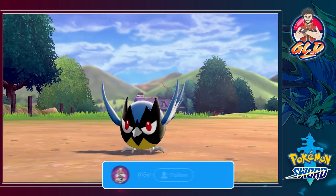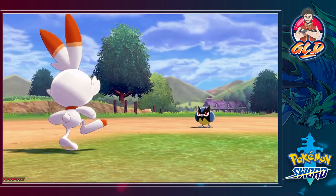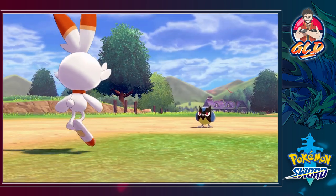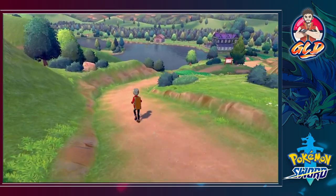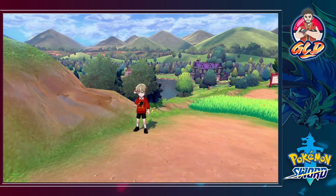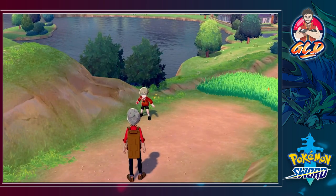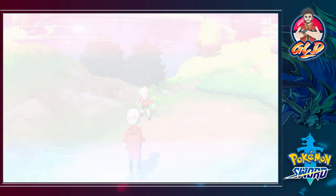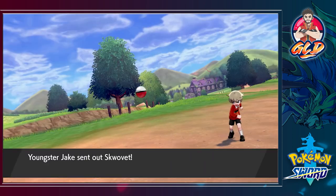I guess that's a big thing right here. Let's move on - there are two other Pokemon around here. Oh wow, a Rookidee - let's run away. Now there are some trainers around and this guy is looking at me funny. He says 'It's common manners for Pokemon trainers to battle when their eyes meet.' What if I didn't look at you? Okay, so here we go - taking on Youngster Jake, and he is going to be coming out with a Skwovet.